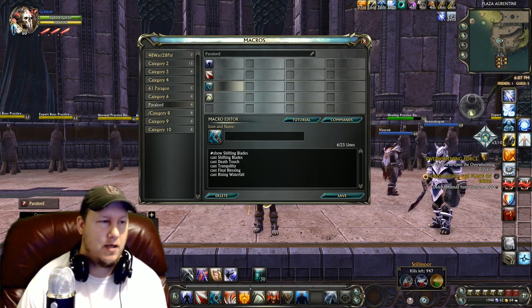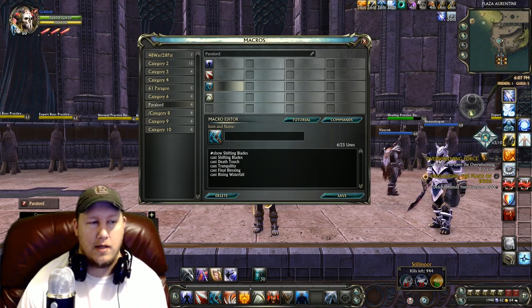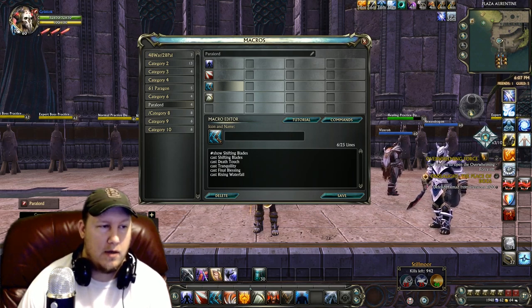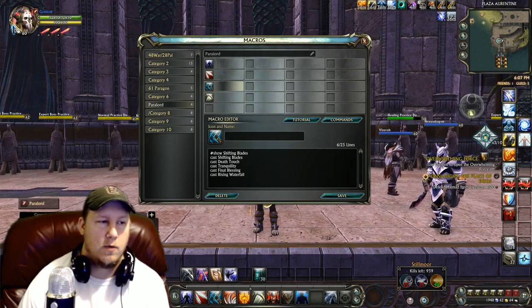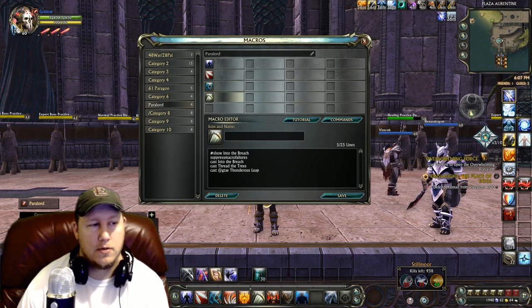The burst macro fires off Shifting Blades, and then we put hard-hitting abilities to happen after it. You use three combo points, fire off Shifting Blades, and then Death Touch and Tranquility follow. If they're below 30% health it'll fire off Final Blessing; if not, it'll use Rising Waterfall instead. The goal is to get maximum damage out of this burst macro by placing hard-hitting abilities after Shifting Blades. Then there's the charge macro — two real charges plus Thunderous Leap as a planar ability.